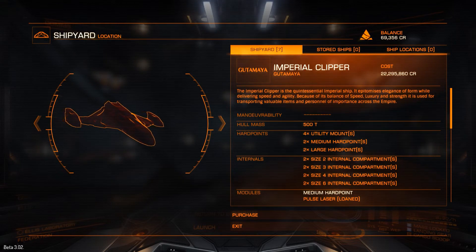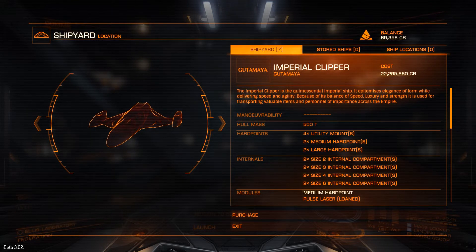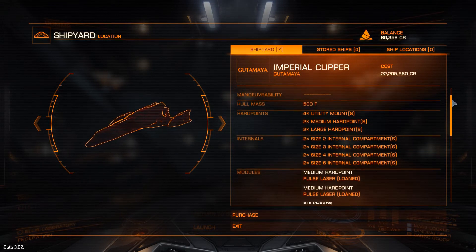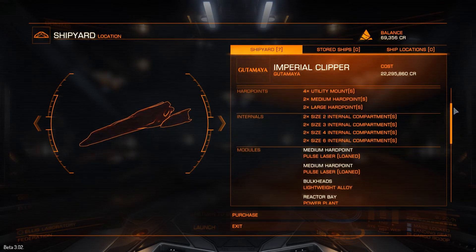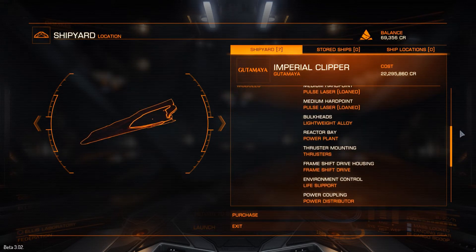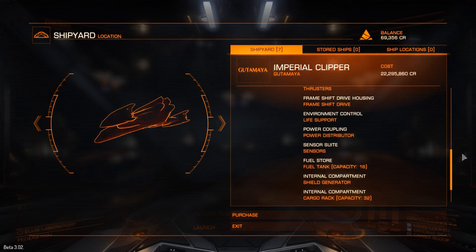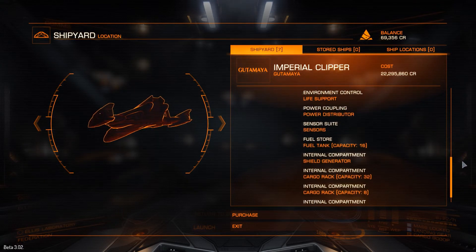This is the Imperial Clipper, which is the second one of the two ships that are new to Beta 3. Obviously this is quite expensive as well, around 22 and a half million. I look forward to getting to see one of these — I really like the design of this ship, it looks beautiful. I love the organic lines to it, very nice, very streamlined.